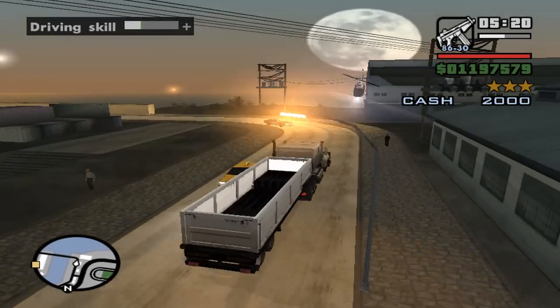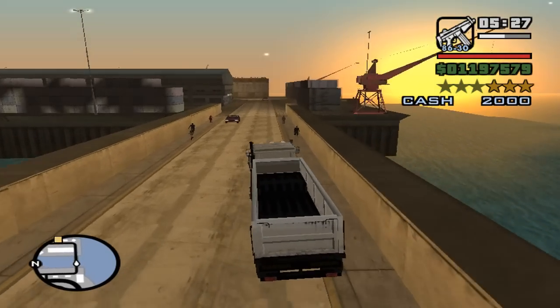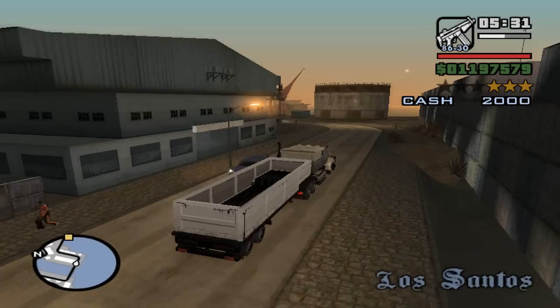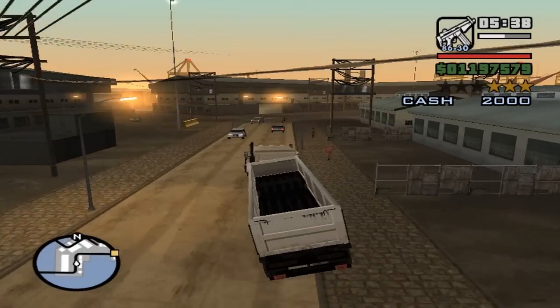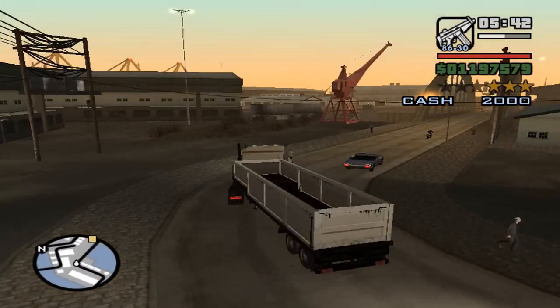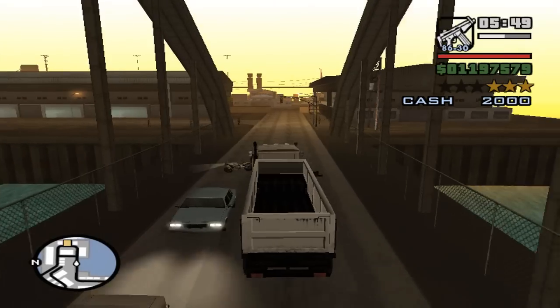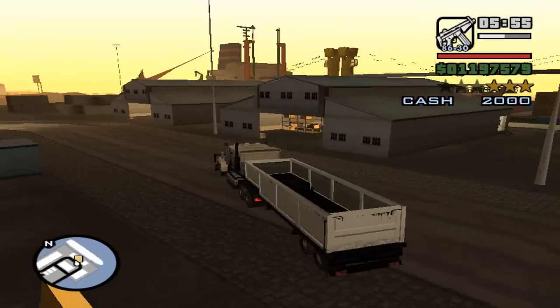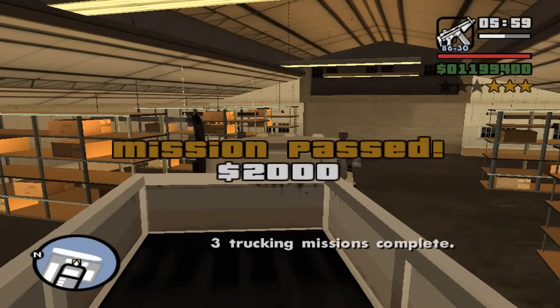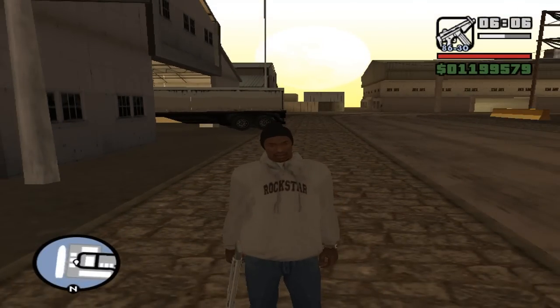We're nearly there. From here it's pretty easy to get to Ocean Docks — the entrance is right there. The cops kind of gave up on me, as you can see — they just drive away. Here we are. Easy shipment delivered. Two grand. I guess that's it for this video. I'll see you in the next part for the continuing of the trucking missions.